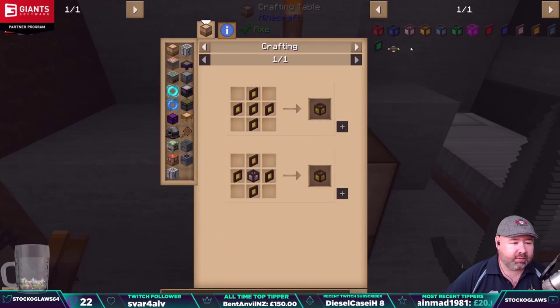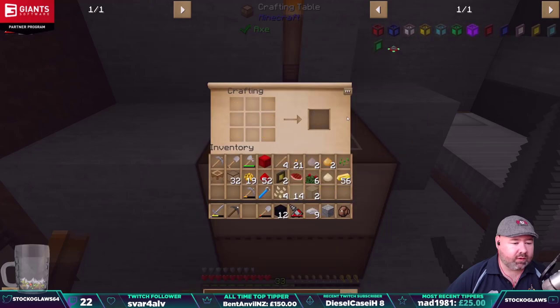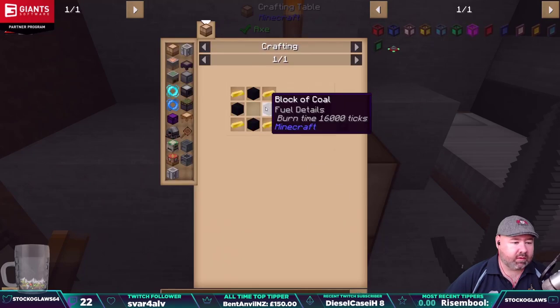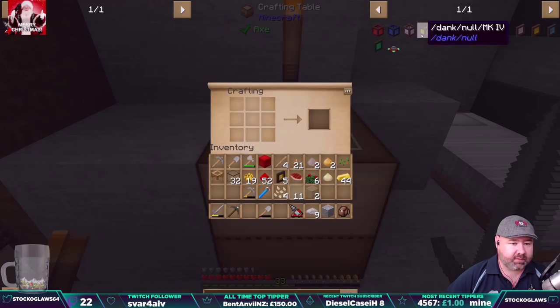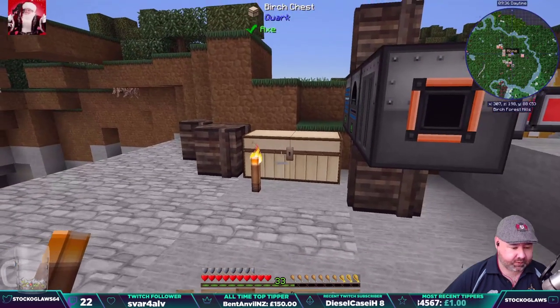One, two, three, four, and last one — five. Dank null, brilliant. So you open this thing up — how do you open it up?